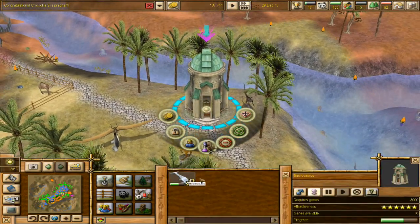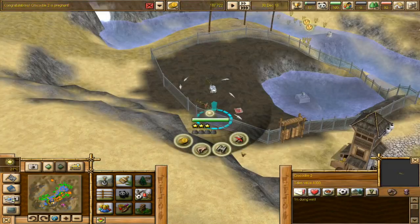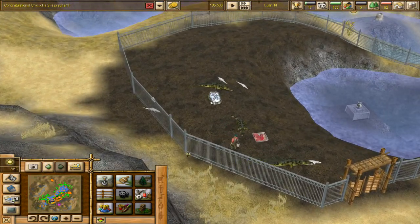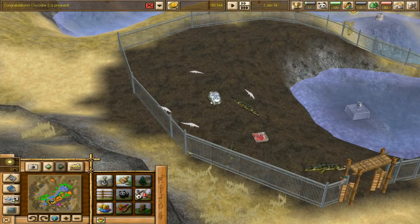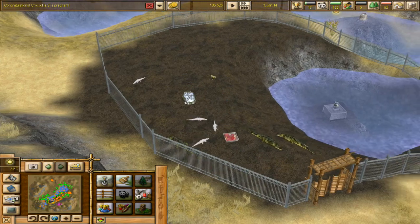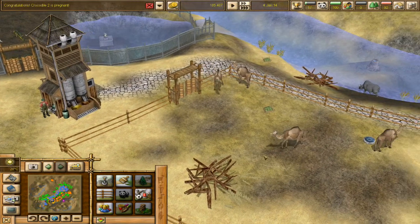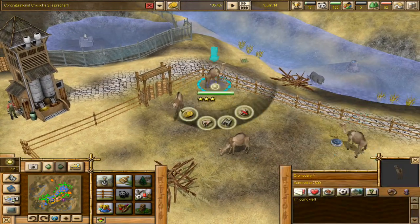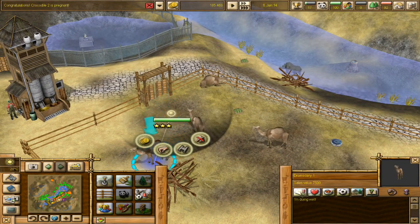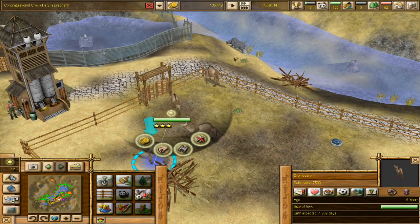Still working on the project - tremendous progress has been made! Congratulations - crocodile two is now pregnant! Wonderful. So we've got all the little babies roaming around still, and it looks like it really will take five in-game years before they would become sexually mature and be able to breed, and potentially make little abnormal crocodiles again. There's a female here - they just don't seem very inclined to mate. Birth expected in 210 days - so they have mated!